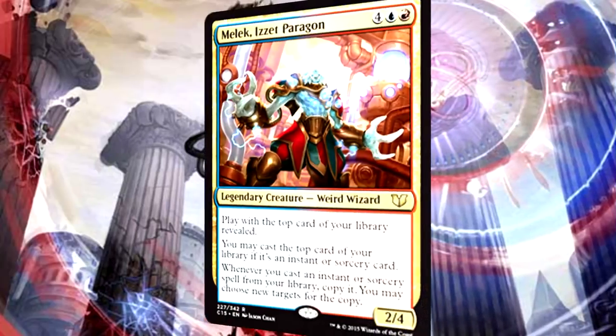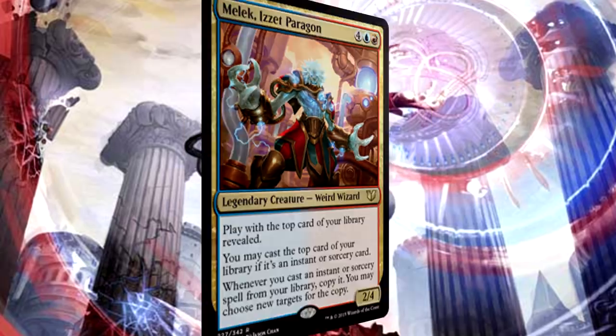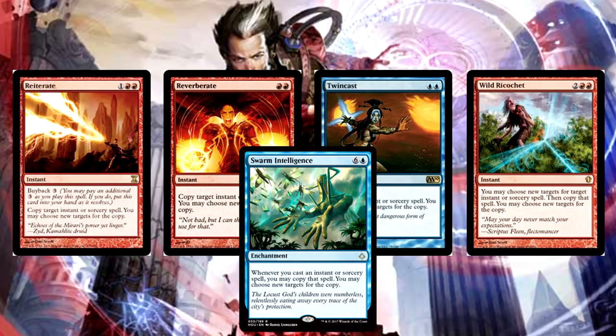Melek can't be the only way we copy spells. We include all these giant, outrageous spells and need more than one way to dual cast them. Luckily, Reiterate, Reverberate, Twincast, Wild Ricochet, and Swarm Intelligence are all a single penny each on Magic Online — tons more ways to copy spells, most with affordable mana costs, creating even more laughs for you and annoyances for your friends. It really is just the way Commander magic was meant to be played.